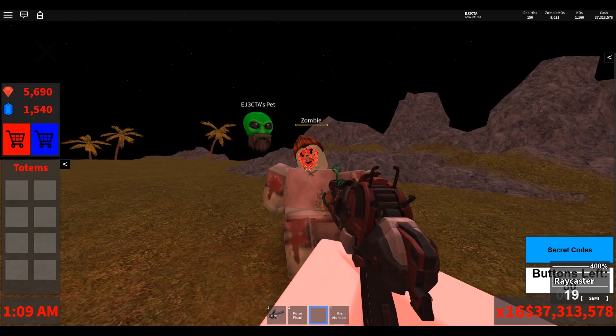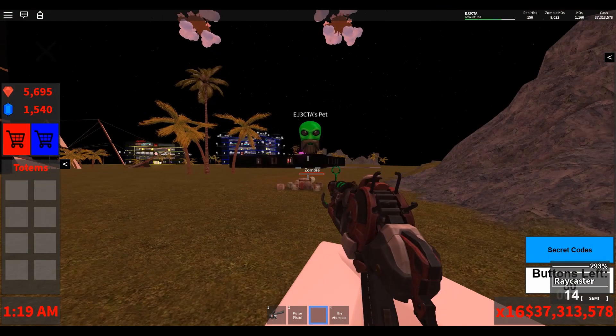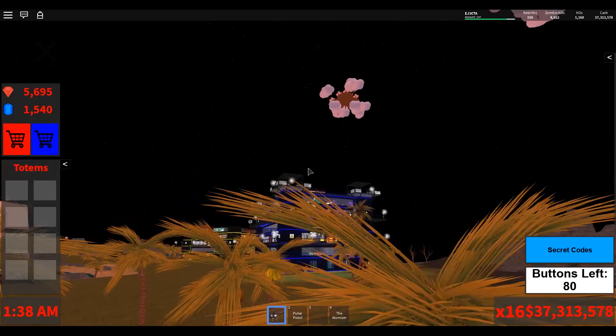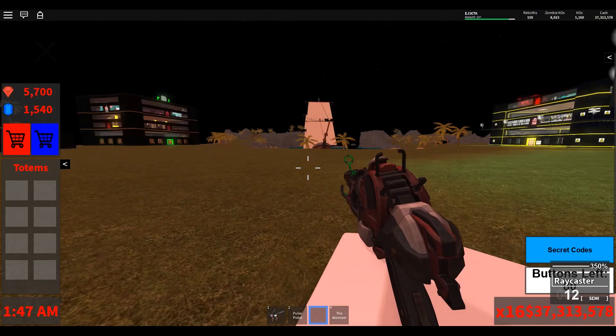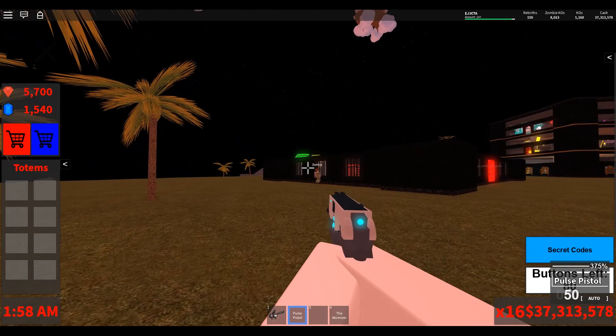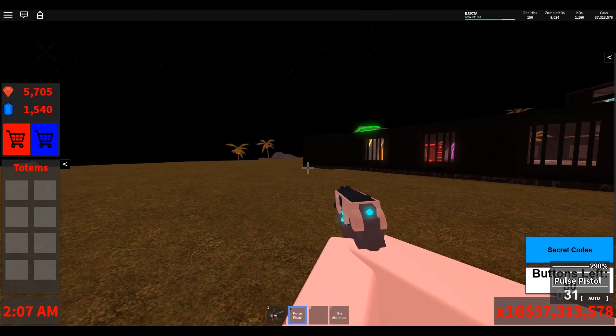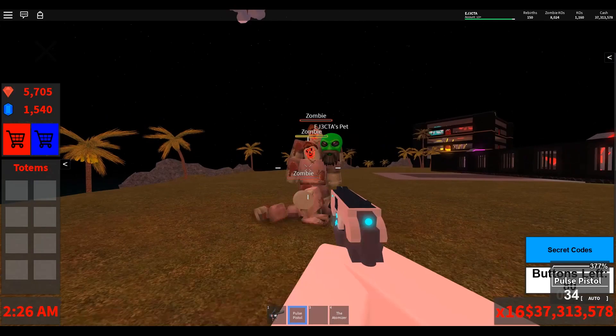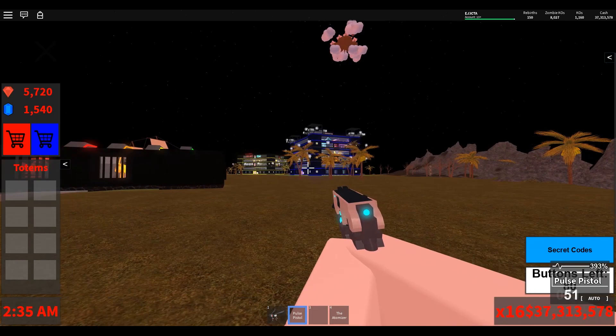Now let's check out the ray caster. It's very similar to the raid gun you can purchase for rubies. It doesn't work at close range — if a zombie is right in front of you, you're not going to hit it, so you have to use the jumping method and back yourself up from a distance. The pulse pistol, however, is one of my favorites. You can run right up, it has a really quick rate of fire, and it just drops zombies — even with three zombies stacked on top of each other, you can just mow through them. It's an amazing weapon and I definitely recommend getting it.